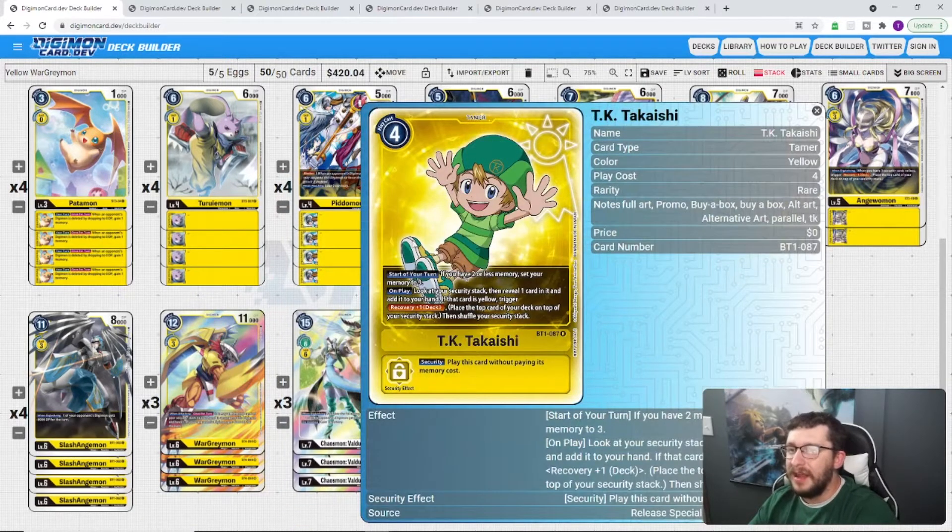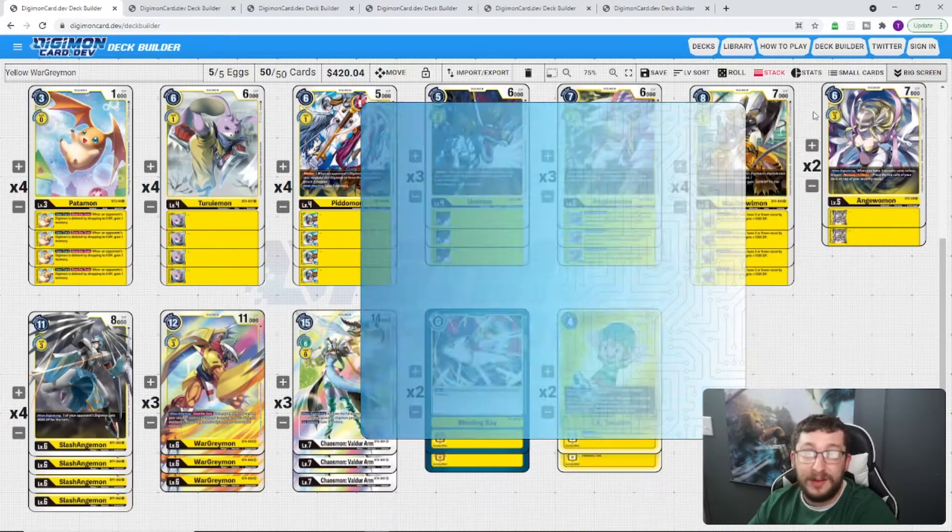You've got TK, who sets memory to 3 every turn, but also lets you pick a yellow card out of your security stack and recover one. So if there's anything good in your security stack, you can pull it out — that's awesome. Yellow WarGreymon is the number one top deck. It's the one everybody favored in Japan, had the most play, and it's very aggressive. It deletes your Digimon on the way up to WarGreymon, beats down your security, and Chaosmon Valdur Arm is a great Level 7 to digivolve into.